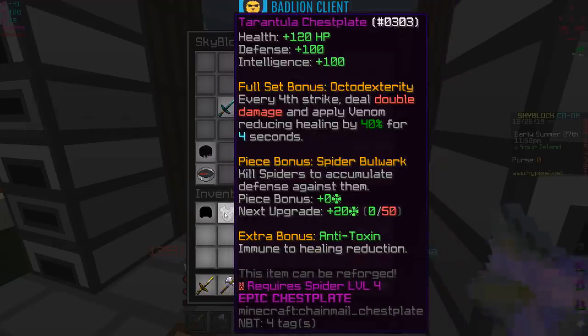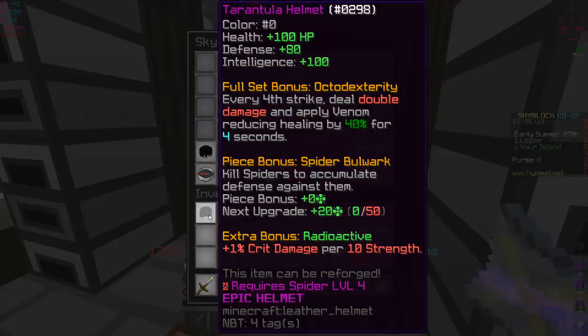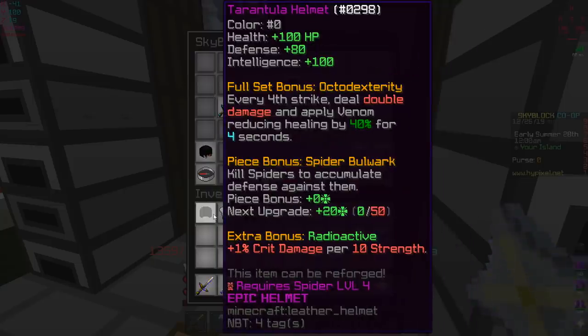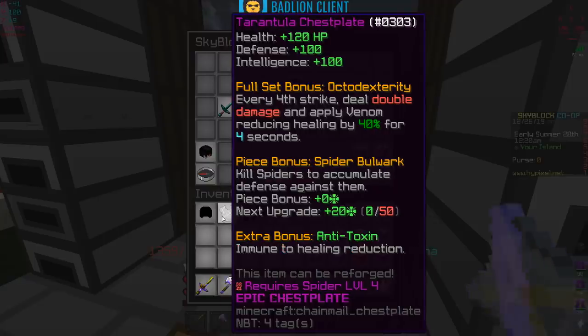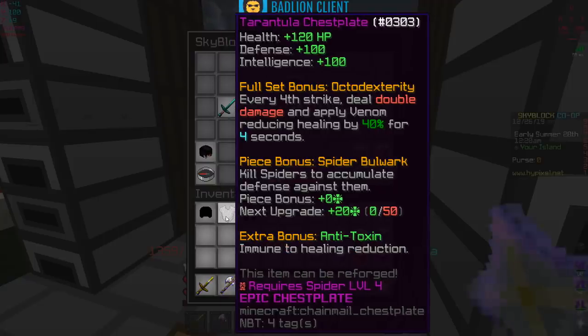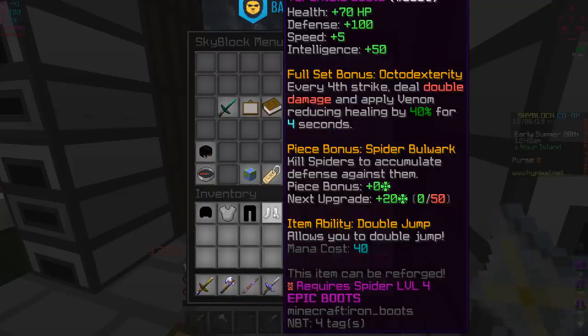The chest plate doesn't have a bonus but the helmet - most people use this over any other helmet on certain dragon armor sets like strong or unstable. You get extra crit damage with the radioactive bonus: one percent crit damage per ten strength. The chest plate gives anti-toxin, immune to healing reduction. The leggings have no extra piece bonus. The boots give the double jump ability.